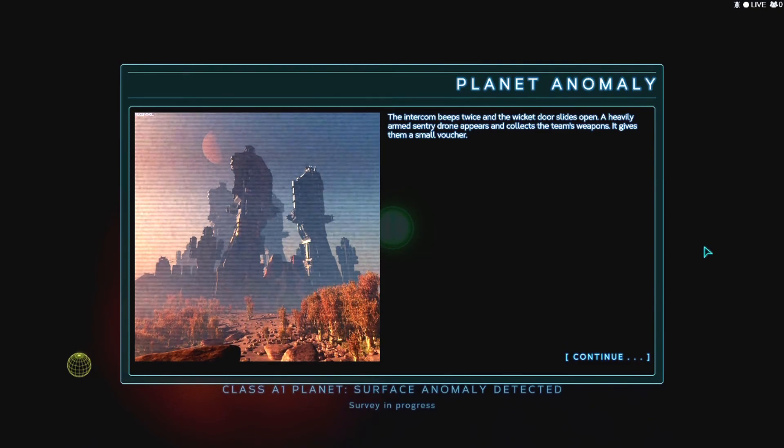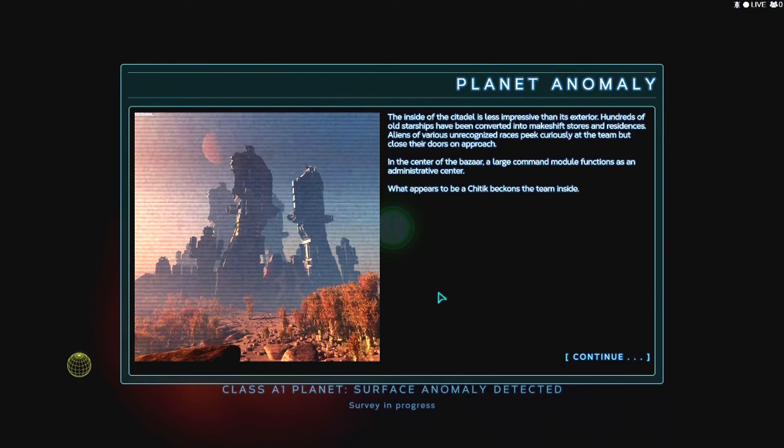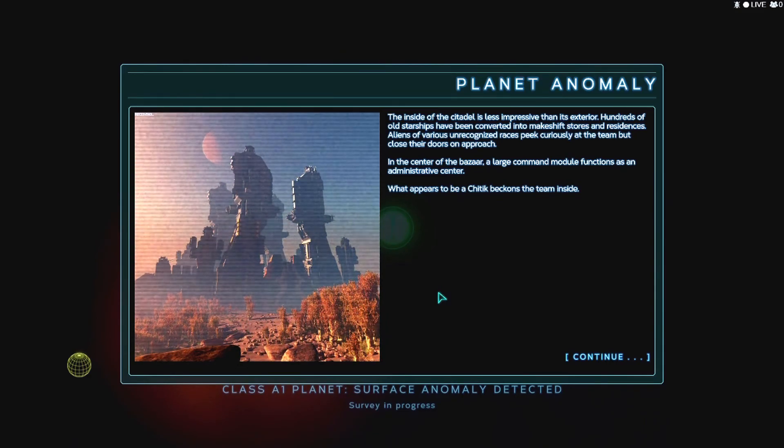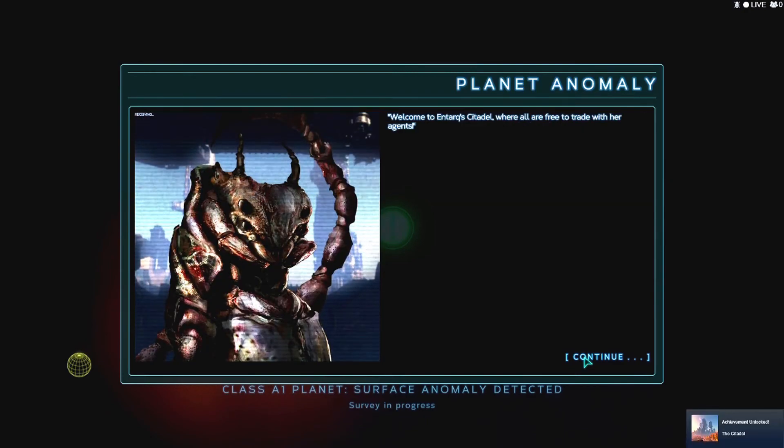Somebody told us the password. The intercom beeps twice and the wicked door slides open. A heavily armed sentinel drone appears and collects the team's weapons, giving them a small voucher. The inside of the Citadel is less impressive than its exterior - hundreds of old starships have been converted into makeshift stores and residences. Aliens of various unrecognized races look curiously at the team but close their doors on approach. In the center of the bazaar, a large command module functions as an administrative center. What appears to be a Chinik beacon invites the team inside.